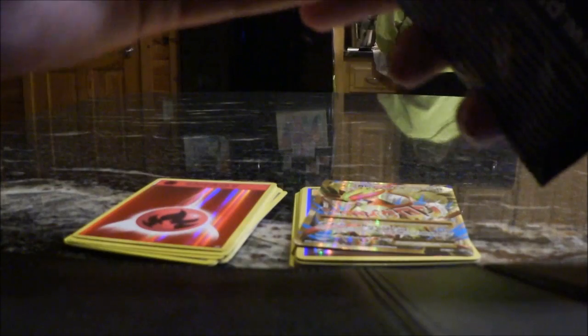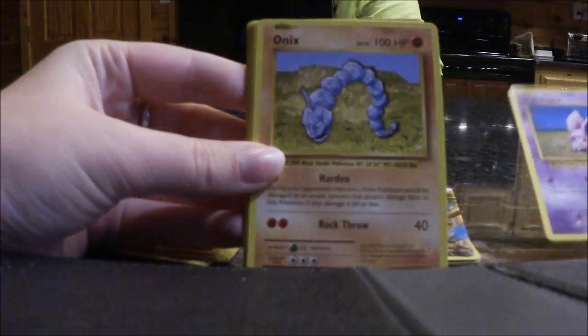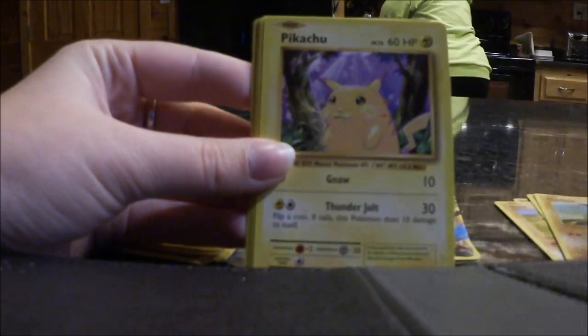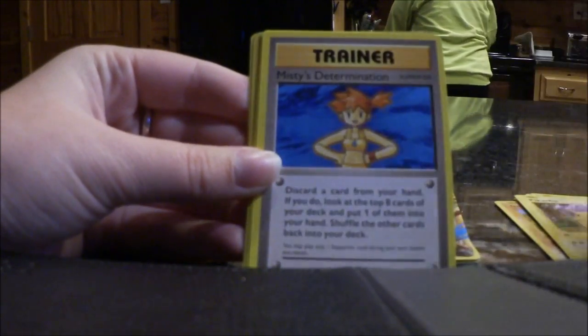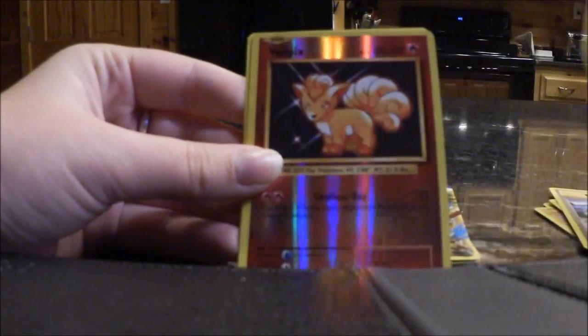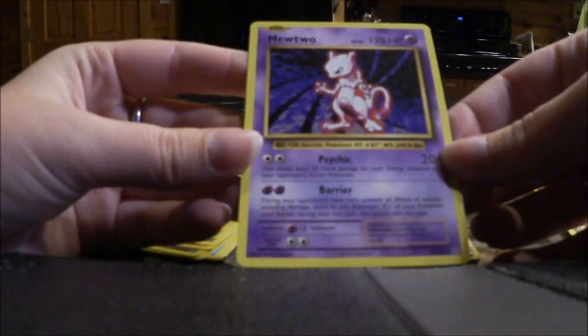Time for Blastoise. I don't know if any of you guys are loving Evolutions, but I am definitely loving Evolutions so far. Three and two seems to be working, so we're gonna keep doing that. Got a Nidoran Male, Onix, Growlithe, Machop, Pikachu, Misty's Determination, Blastoise Spirit Link. Reverse Holo Vulpix — very cool. And a Mewtwo regular rare. Awesome!